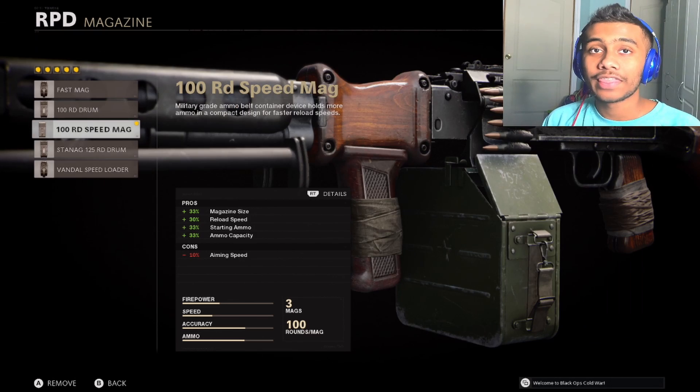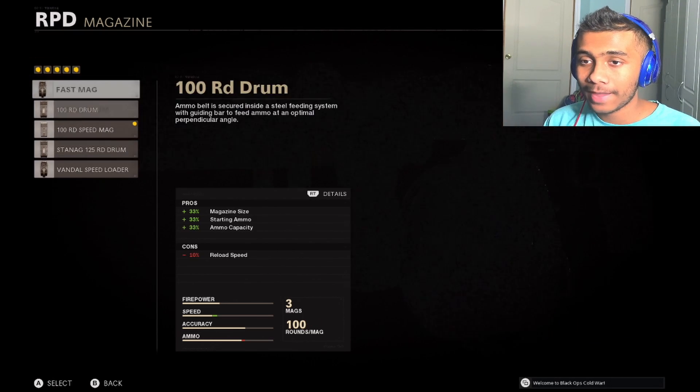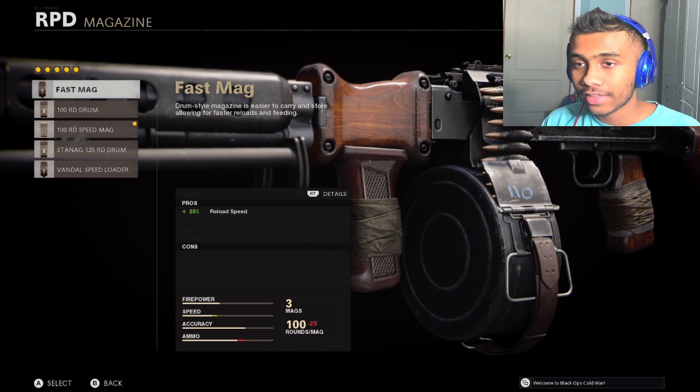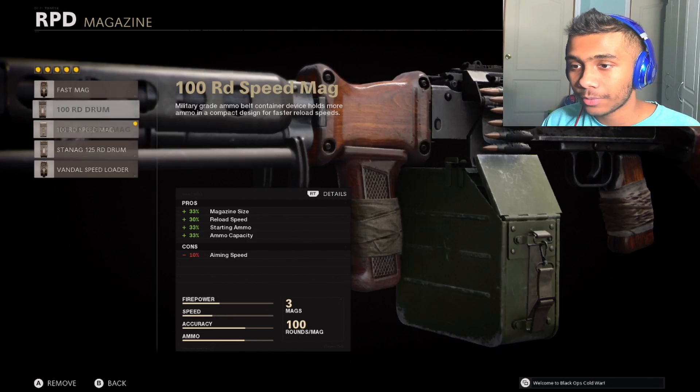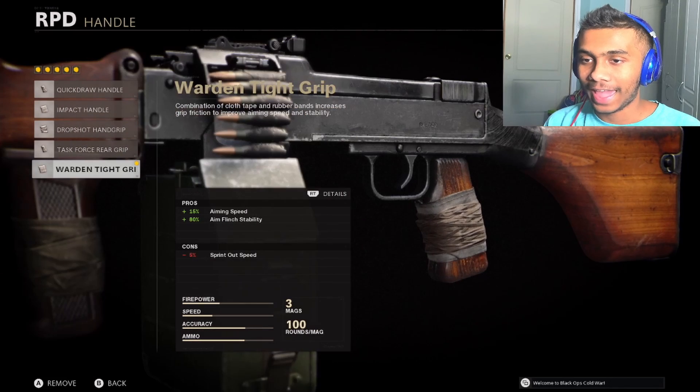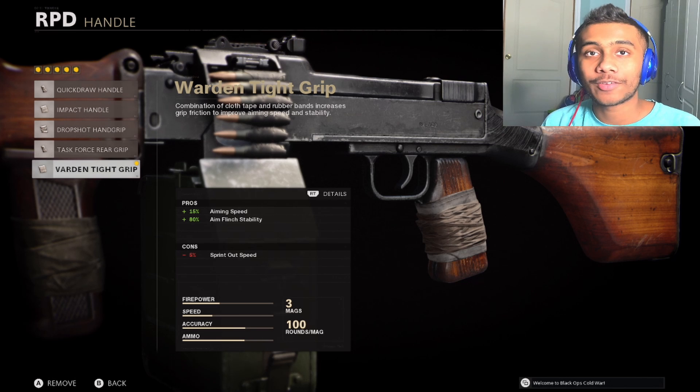For the magazine size, some people like to use the regular fast mag, but in my opinion this option is better because with the fast mag you only get reload speed, whereas with this one you get a bunch of other pros. For the handle, I put the warden tight grip — shout out to my friend Brandy for telling me to put this one on, because I was kind of confused with it.